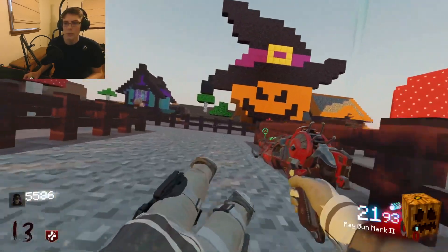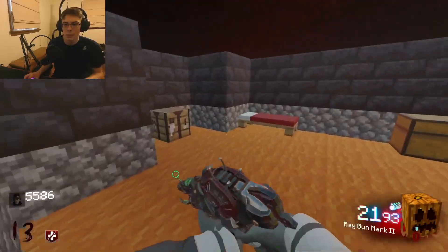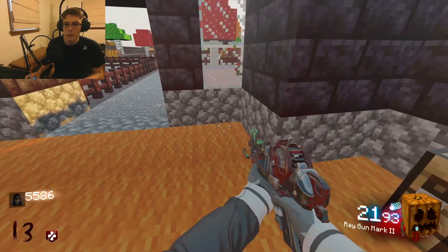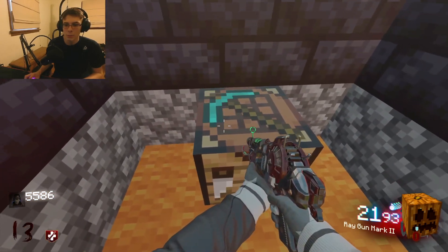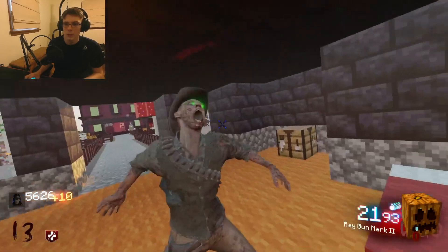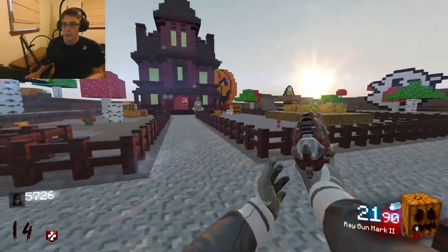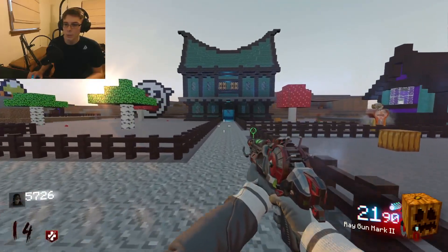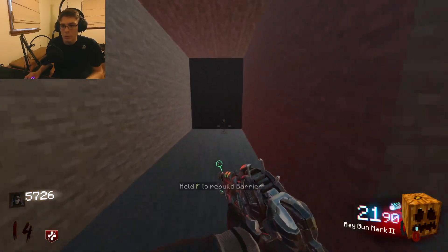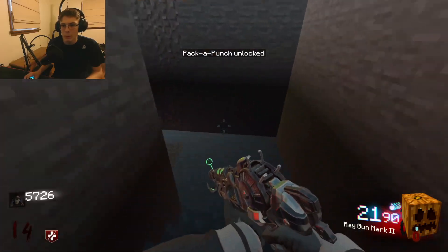All right, now to craft a pickaxe. Now what we gotta do is we gotta go in this room here and then we craft that - diamonds. Now we got a diamond pickaxe! Very, very good. I wonder what this diamond pickaxe is gonna be used for. Now that we got this done we can go over to this place and we can - oh, we got Pack-a-Punch unlocked!